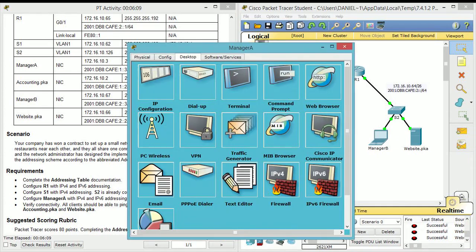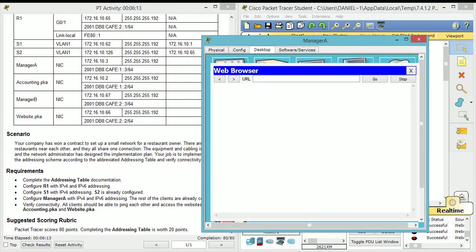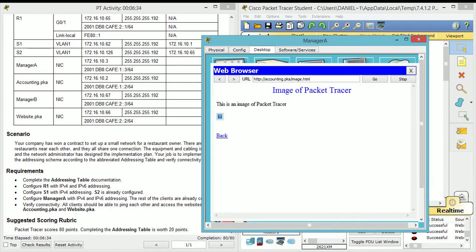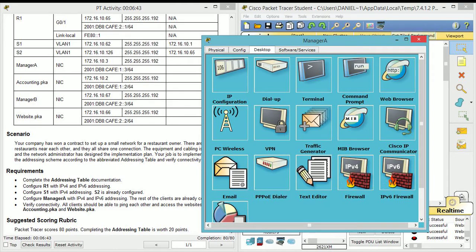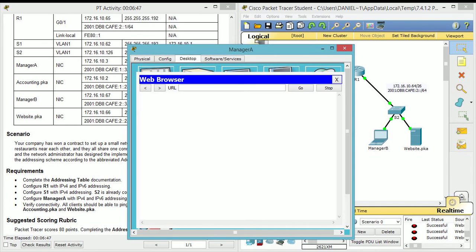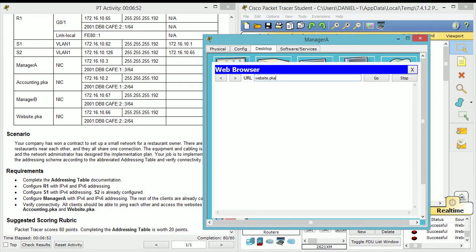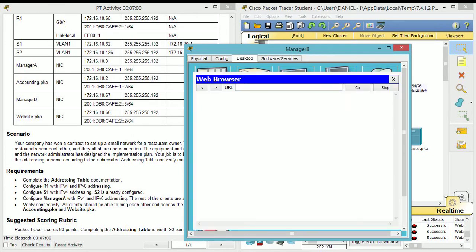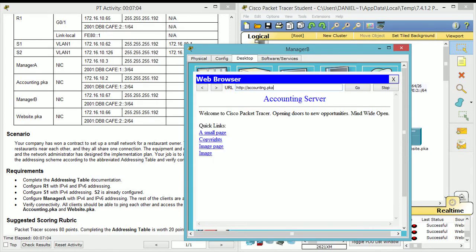Now we're going to go into the web browser and enter the URL: accounting.pka. It could help if I could spell properly — there you go. Wow, they put so much effort into that — excellent image of packages here. File not found — best website ever, 10 out of 10. Okay, actually let's go to website.pka — and that also works.